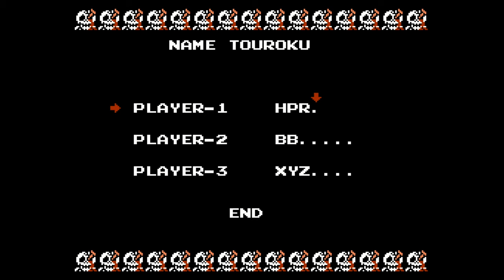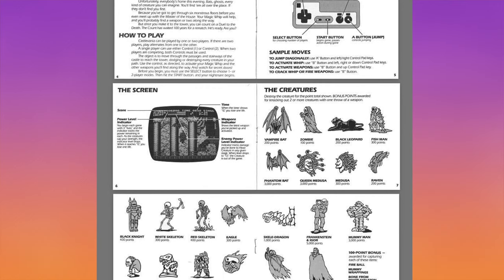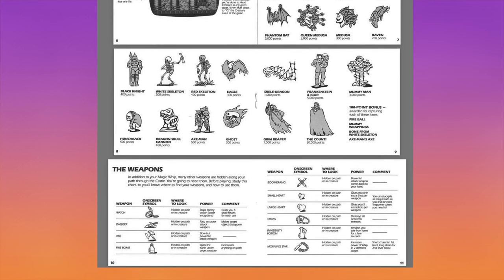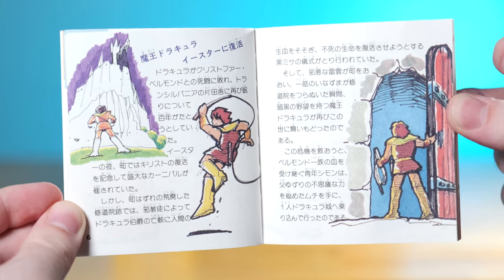I played both the Famicom Disk System and NES versions, and there aren't really any major differences. The only real difference is that you can save your game when you run out of lives in the Famicom Disk System version, which comes with a name entry screen and an exclusive track, but also introduces load times — though they're really not that bad. NES Castlevania owners got shortchanged in the manual department: the NES manual is mostly black and white and bare bones, but the Famicom Disk System manual is 40 pages of rich, colorful illustrations, explanations, and story information.